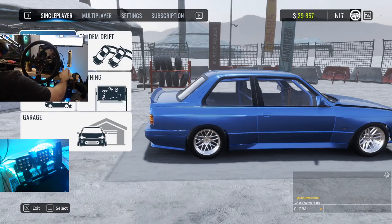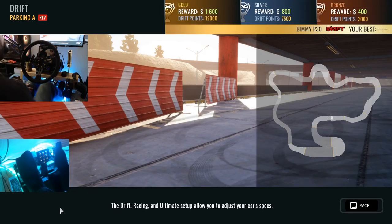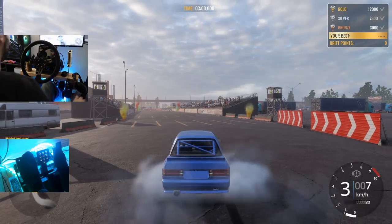Let's get sideways and have a little fun. We have a couple tracks we've driven, but we have not driven Parking Lot A in reverse, so we're just gonna send it — Parking Lot A reverse on the wheel, see what happens.